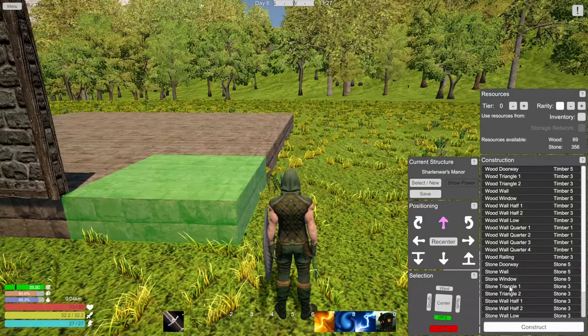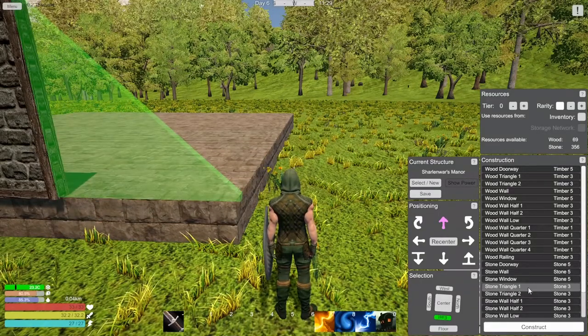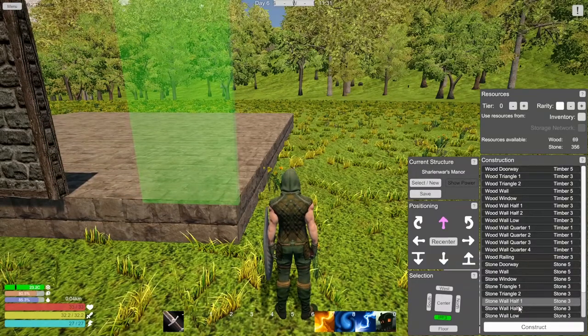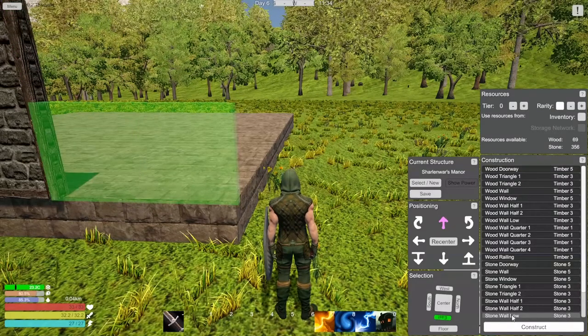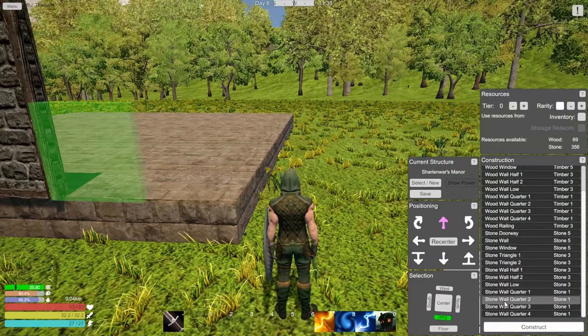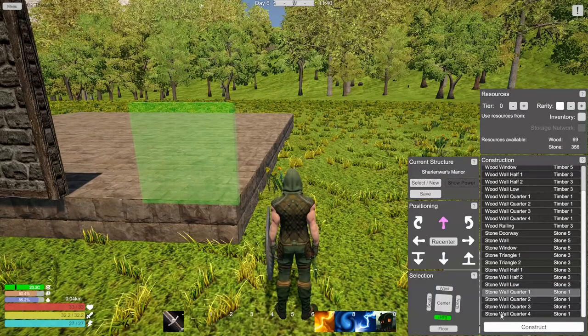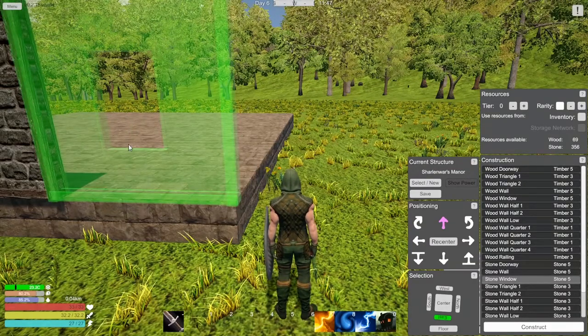Stone triangle - we don't want that. There are half walls so we can place either side. We can do a low stone wall - which isn't really low I don't think - or quarter panels. Okay so looks like that - let's put the windows here maybe.